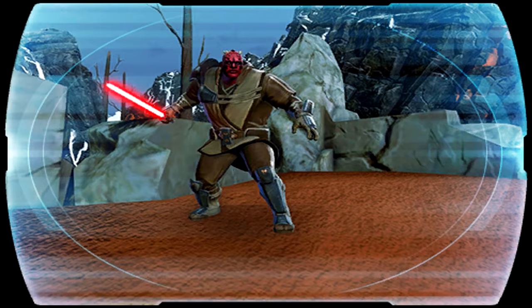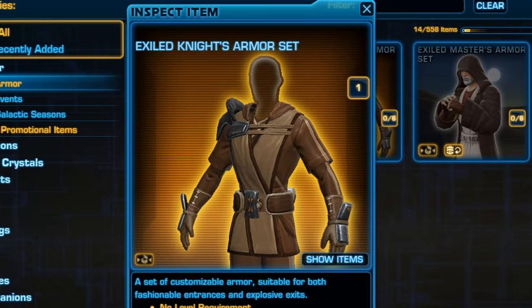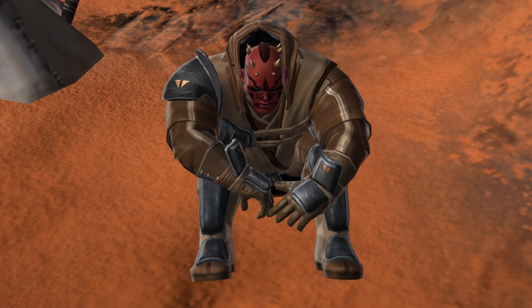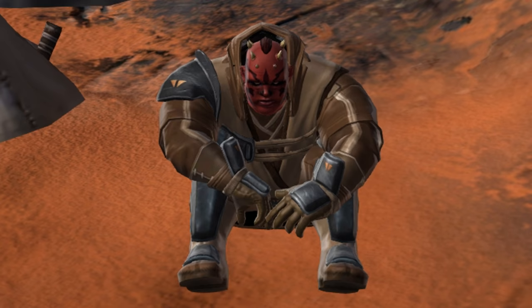Dawn the Exiled Knight: One day, the SWTOR Launcher was advertising a Cartel Market item that was 50% off. The caption read: 'Dawn, the Exiled Knight's Armor, now 500 cartel coins.' The caption was referring to the Exiled Knight's Armor set, but it can easily be misinterpreted if we assume Dawn is a person's name rather than a verb — making it sound like the Cartel Market was selling Dawn's armor set. The developers clearly found this name misinterpretation funny, and Dawn became a character with a codex entry, achievement, and decoration. I'm glad this absolute unit of an NPC has a place in SWTOR's history.